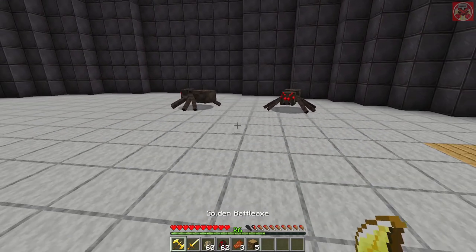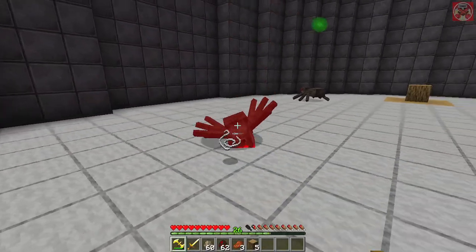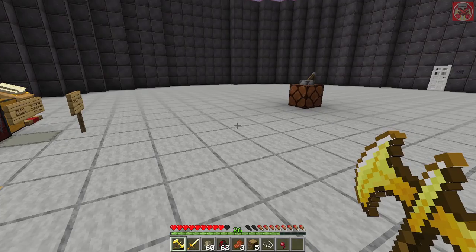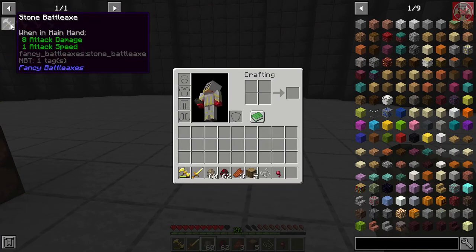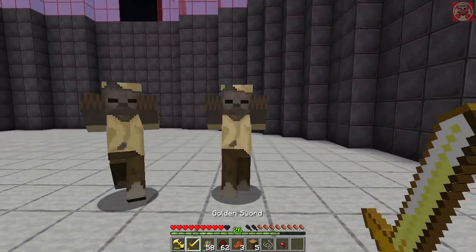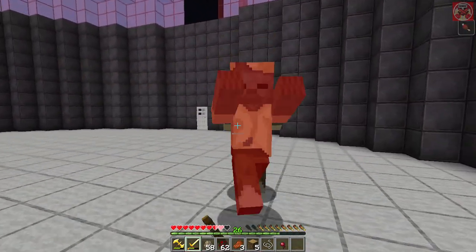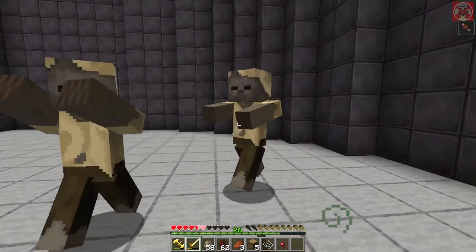It's slightly higher in damage than a golden axe, but just like a golden sword it's going to drain durability a bit faster. It does do good damage — actually slightly better than the stone axe's 8 attack damage. Testing it against husks and comparing to a golden sword, it does take slightly longer to take enemies out since it's slower.